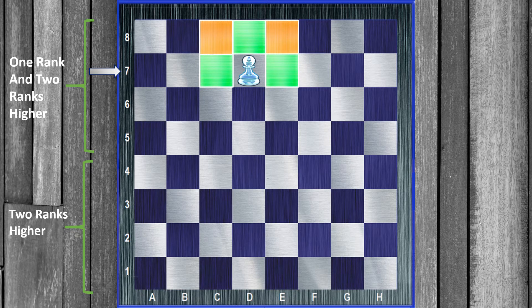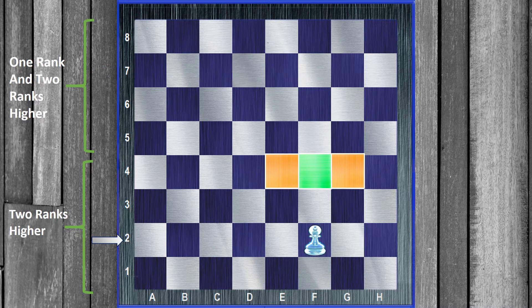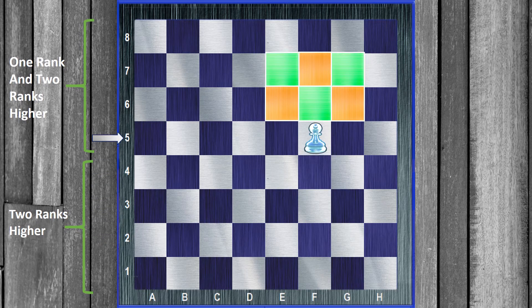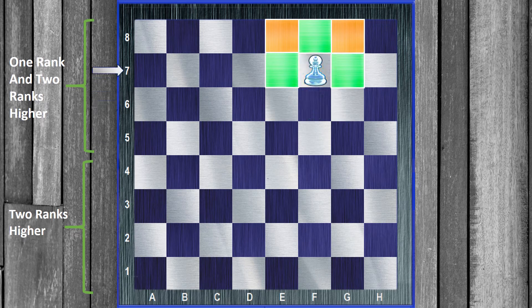Let's do a quick review, and then we'll see this in action. Here we have an f-pawn going up the board — watch how the critical squares change. All we need to do is get our king into any of those squares, and we're winning.